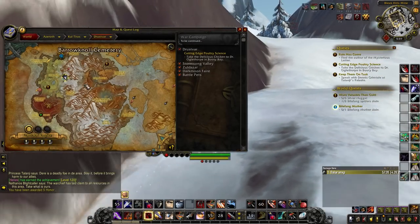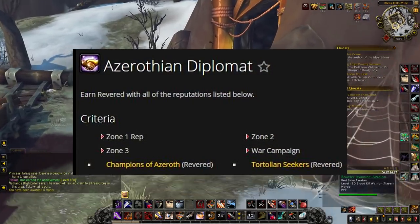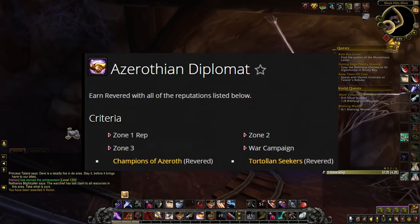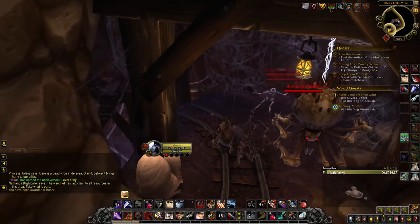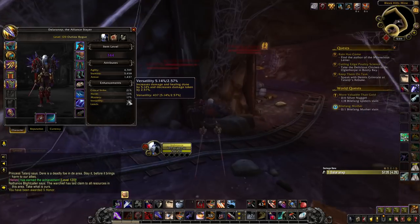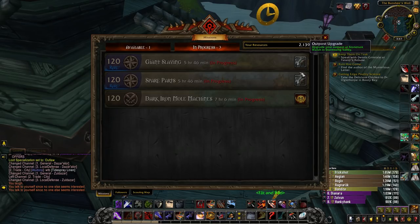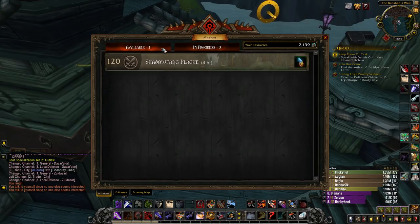The second part of the achievement for Pathfinder is Azerothian Diplomat. This one is pretty easy and will simply take time. The best way to unlock this — which requires you to farm rep with everybody — is to do every single world quest for the faction that you need. World quests reward you a fair amount of rep. Also checking your command table for extra rep is a good idea. Making sure to hit every single world quest, or at least the ones that reward rep for that faction, is a good way to speed up the process.